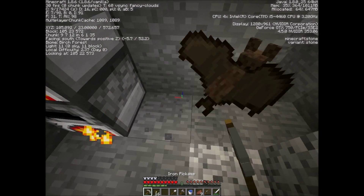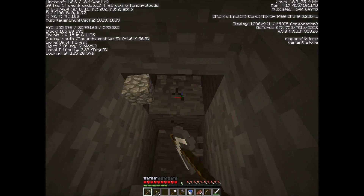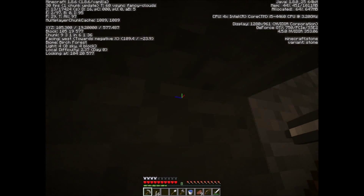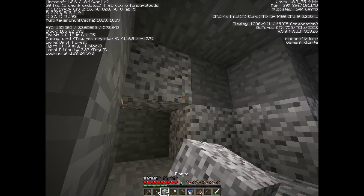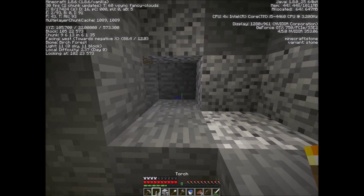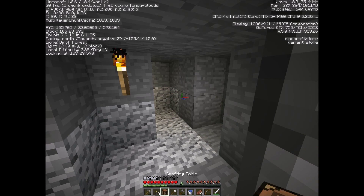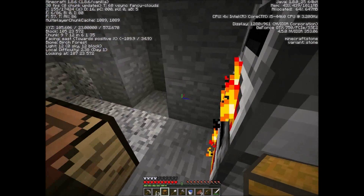What we'll do is tunnel down from right here to the next level. Let's light this up and use our diorite to mark the way out. Make a crafting bench here. Make a chest and put in our valuables in case something bad happens — we have died in Base Race before.